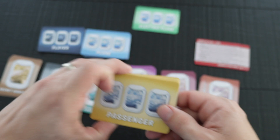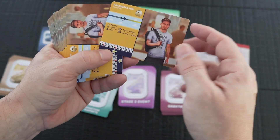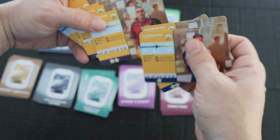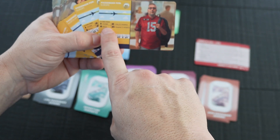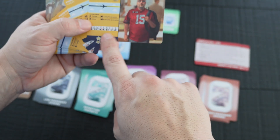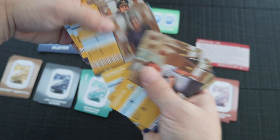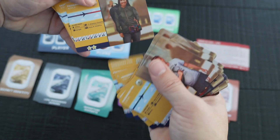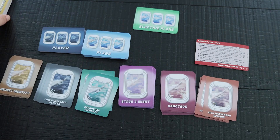You get 33 passenger cards. Each card shows the passenger on the right and basically what destination they're trying to fly to. You get a bunch of those — so that's the passenger cards.